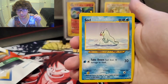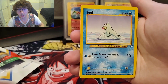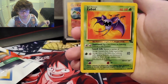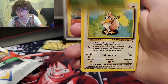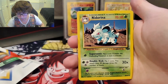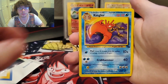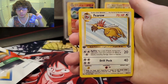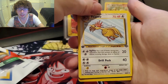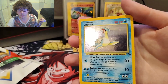We got a Meowth. That Seel — I haven't seen that card in a while. Nidoran. We got a Zubat. Farfetch'd. Nidoran. We got a Kingler — I think after this should be the First Edition. We got the Farfetch'd, First Edition. And for our rare — the Lapras Holo from Fossil Edition. Not too bad.